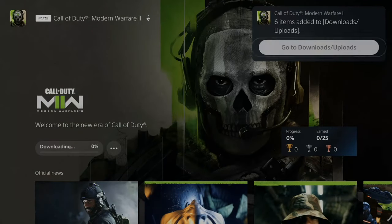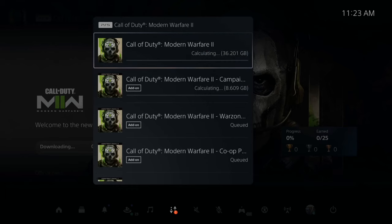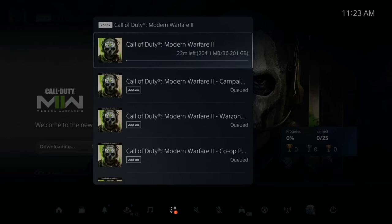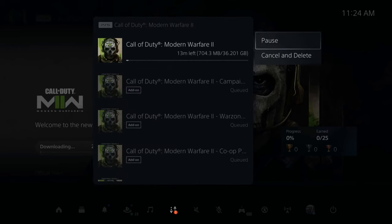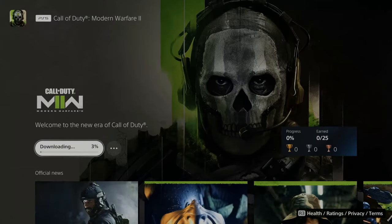This should get rid of the error and you should be able to jump in and play the campaign. Let's go to my downloads and check the progress — we are downloading about six different add-ons here, and we can see the download size is 36 gigabytes. Hopefully this video helped you out. If it did, leave a thumbs up and subscribe to my channel, or check out videos coming up next on Your Sixth Gaming.